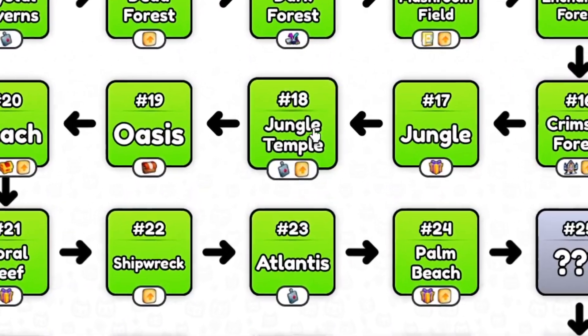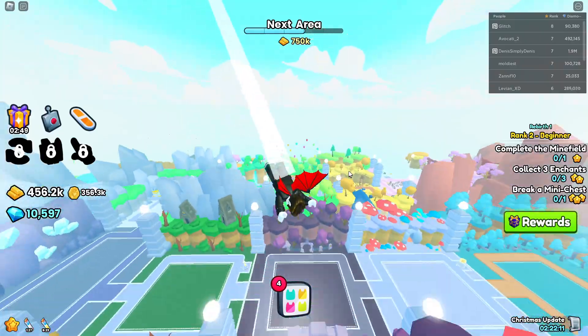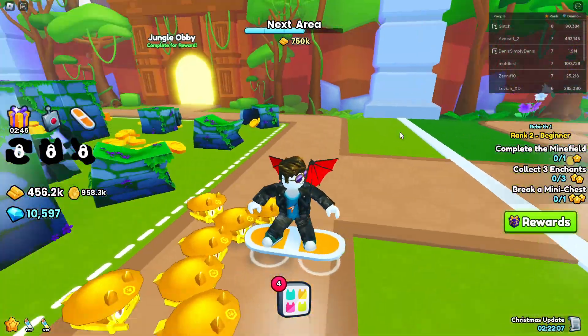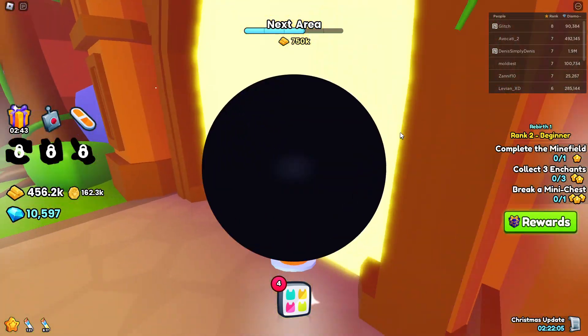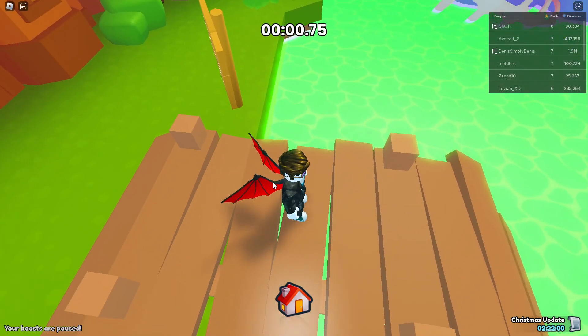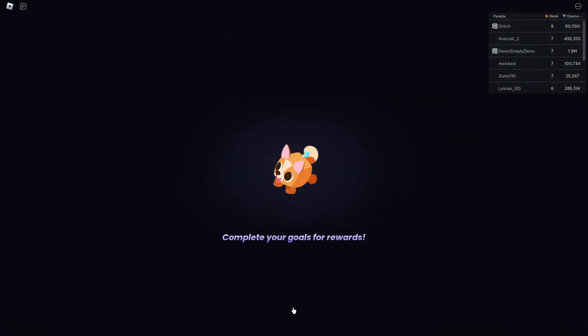First, what we're going to do is go to teleport, click on 18 Jungle Temple, fly over here, and all you need to do is get on your hoverboard — you get it for free in this game — and go to the jungle lobby. This is the easiest way. All you need to do is fall into this corner and click on the home button just in time.